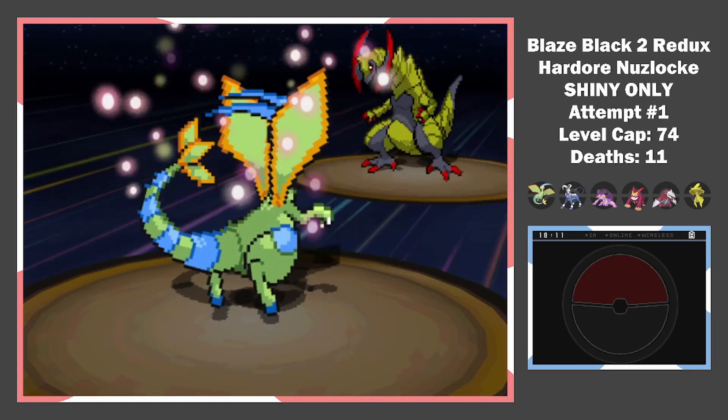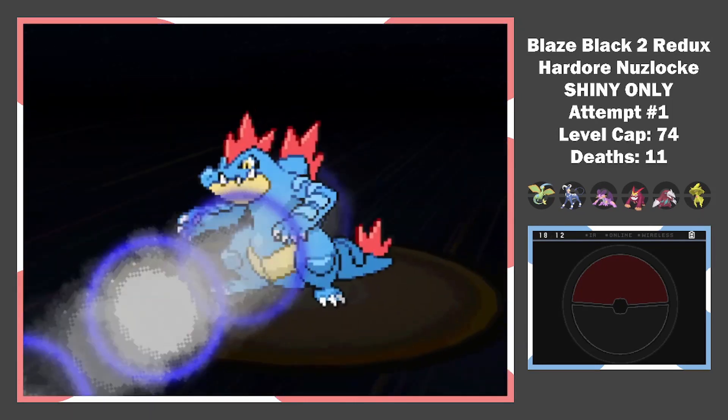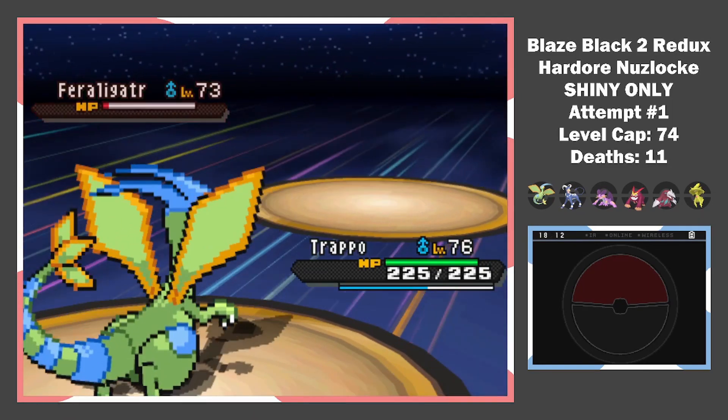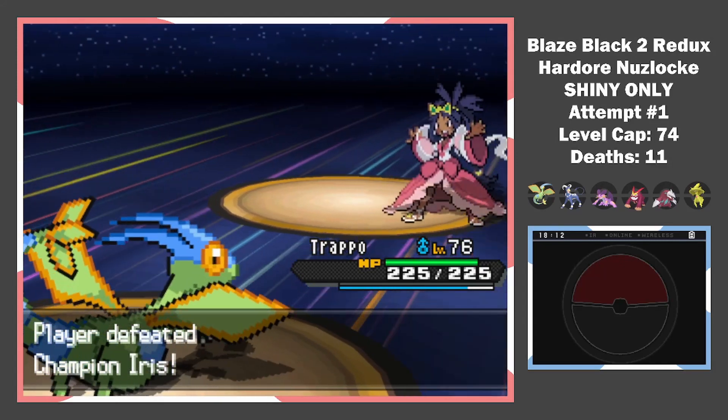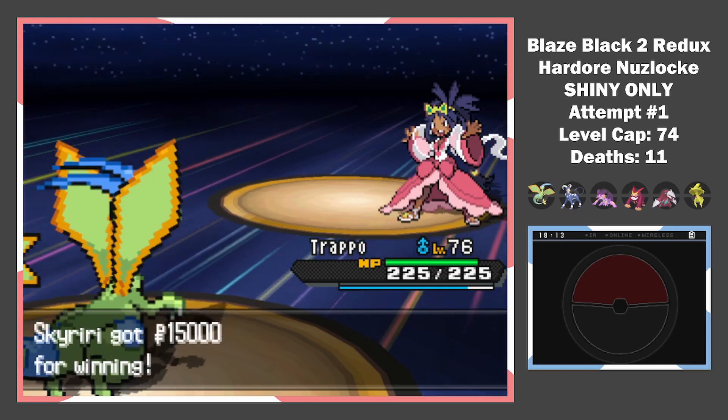Knowing a heal was coming, I use Quiver Dance on Flygon. A Dragon Pulse is a one-hit KO after that. The final Pokemon is a Feraligatr, but it stands no chance against me. And this is how, after 120 hours of my life, I beat the hardest shiny only hardcore Nuzlocke ever.